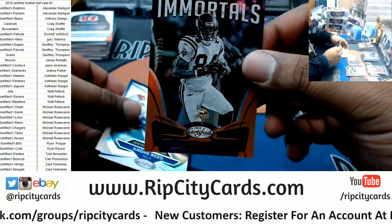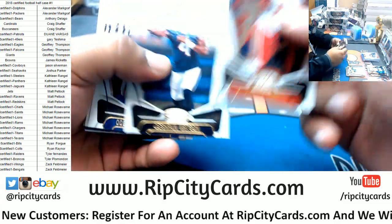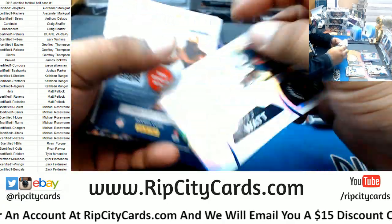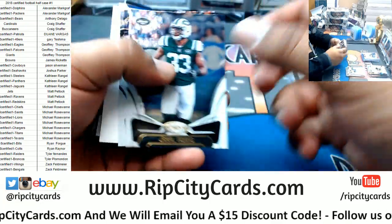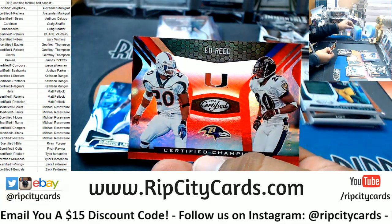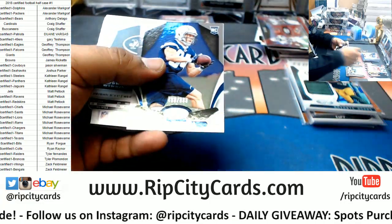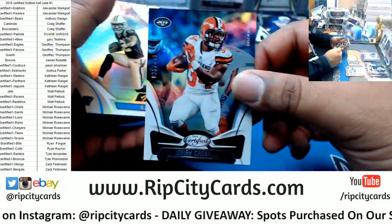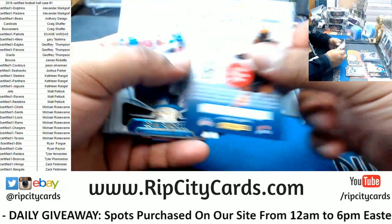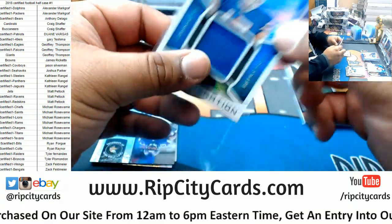We have Randy Moss to 225 for the Vikings. Got Bruce Smith to 499 Bills, Tony Gonzalez Chiefs to 999, Ed Reed of the Ravens to 99 — Certified Champion insert. Dylan Cantrell 999 rookie Chargers, Isaiah Crowell of the Jets to 499, DJ Moore gold team for the Panthers. Josh Allen Bills patch — not numbered, but there it is.